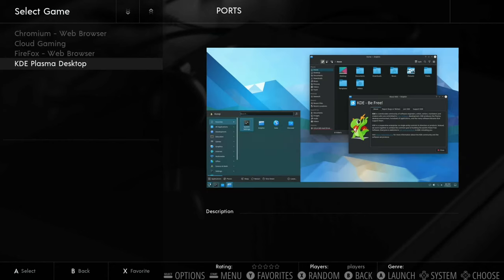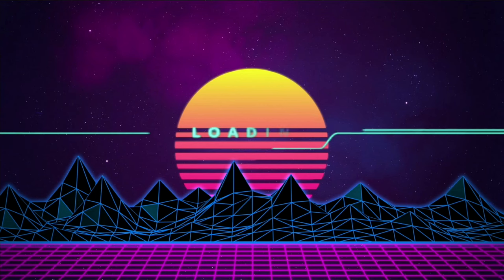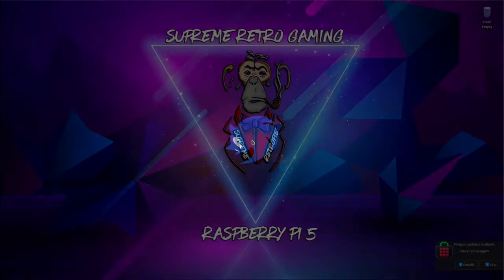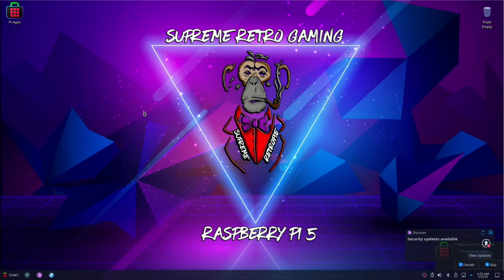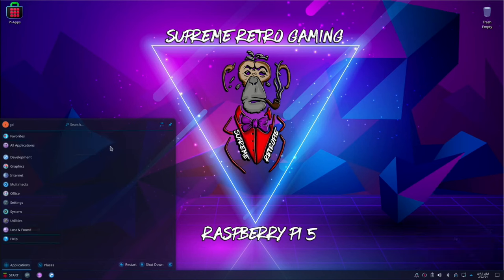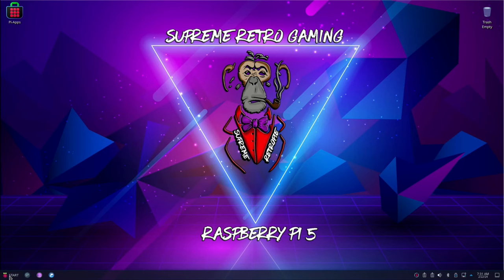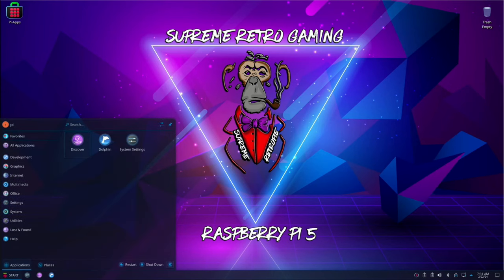Launching the Desktop from the menu opens KDE Plasma as if it's a game. There are all sorts of themes in RetroPie you can choose from. In the start menu there are browsers, Pi-Apps, and various other tools. To go back from the desktop into RetroPie, just hit start and log out.